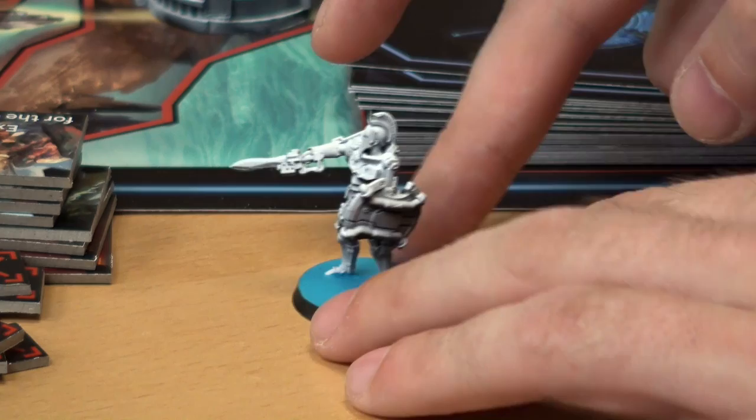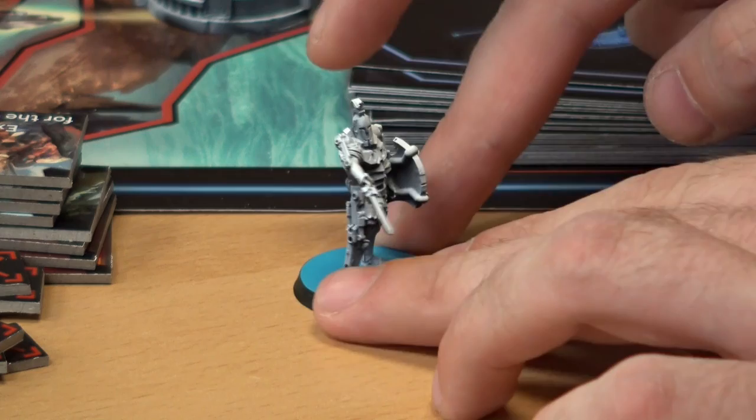I'm playing as Achilles, represented by the blue models. We'll have Hoplites and priests on the board as we play. This is my hero Achilles, who has a very nice blade underlit by a flamethrower — you can get that nice burning red if you're into painting. A white hot blade to cut up the enemies.